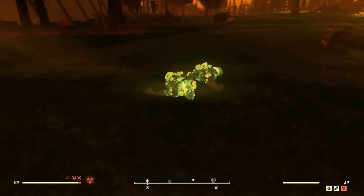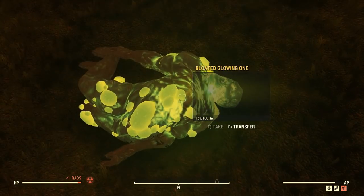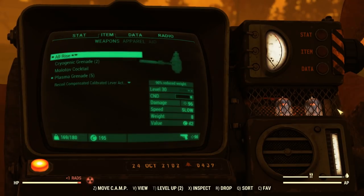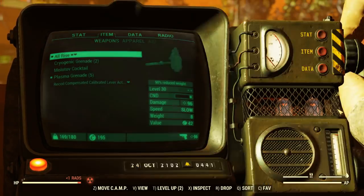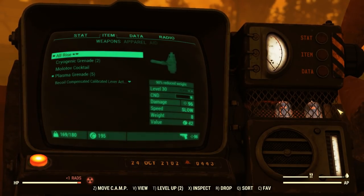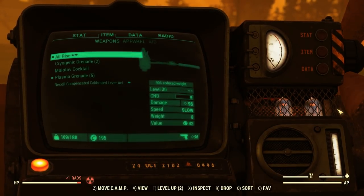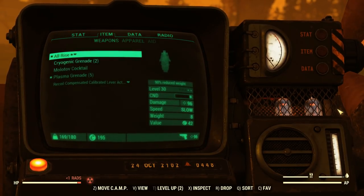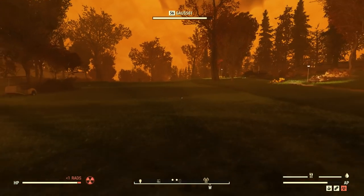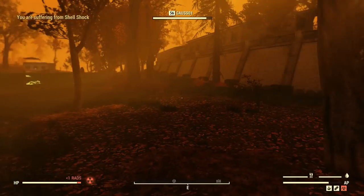If you already have the code for Charlie from my earlier video, that key code works this week — it's the same for everyone until the weekly wipe. To my understanding, you don't need the actual eight key codes in order to launch the nuke; as long as you have the decrypted code itself, that's all you need. So once you've joined the Enclave, joined the U.S. Army, become a general, got your nuke card, the eight key codes, and deciphered your code, all you have to do is go to whichever bunker you have your key code for and get through it to launch your nuke.